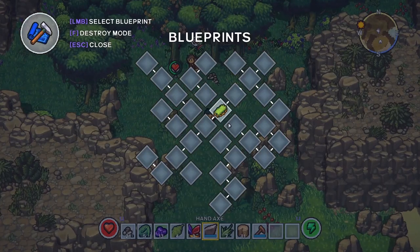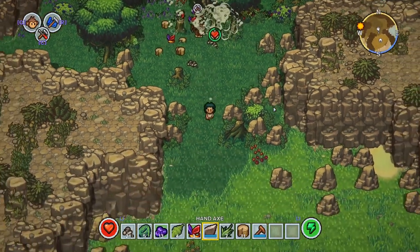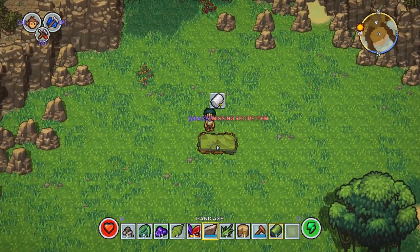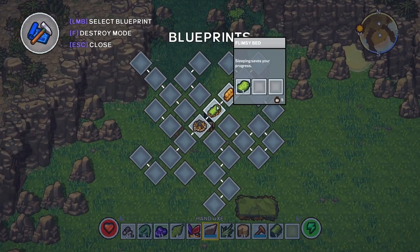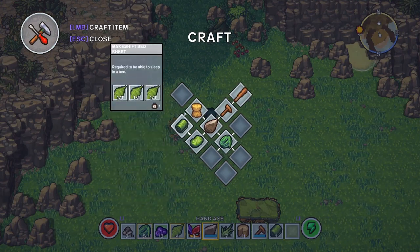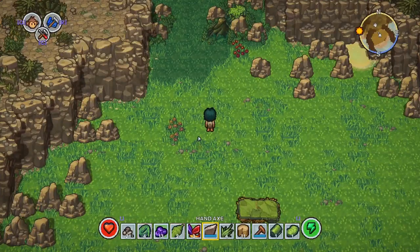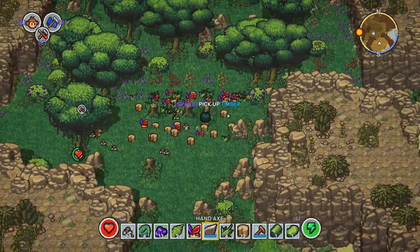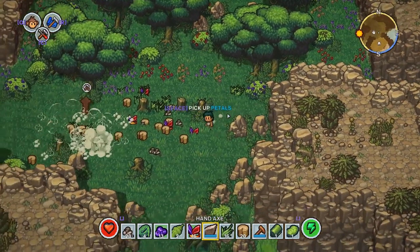Let's see what other blueprints we've got — straw wall and campfire, nice. I don't really want to spend too much time in this location because we've got a whole island to explore. Apparently the bed itself will need a new blueprint elsewhere. Let's see how much that costs — we need to make another one of those. We need more straw and more than that. We'll do that shortly. For now let's just pick up all our stuff. I haven't really got a huge amount of space in my inventory, but sooner or later we'll sort that out.